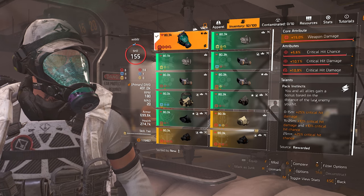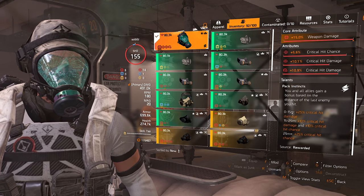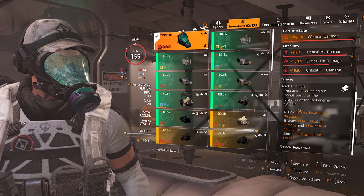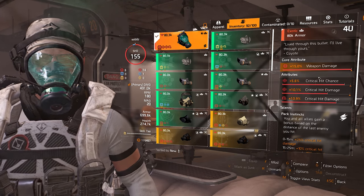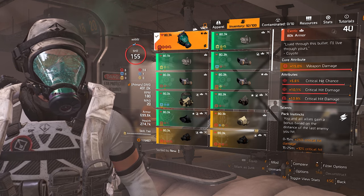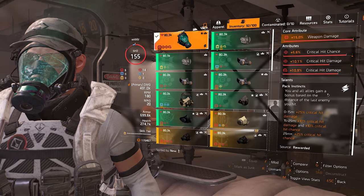Pack Instincts: you and all allies gain a bonus based on the distance of the last enemy you hit. This buff stays on all the time until you hit a new enemy, and then depending on what meter range it is, that's the buff your entire group gets. It's a pretty good support item. Sadly, this one always rolls with weapon damage and red attributes, so if you play a tank or healer you may have to sacrifice skill repair or skill haste.